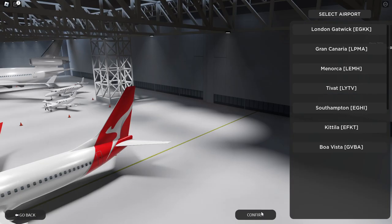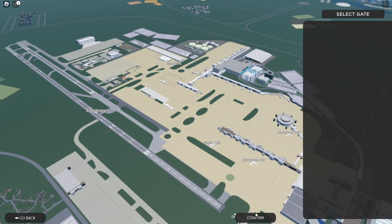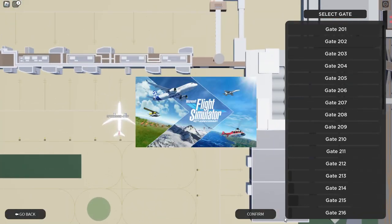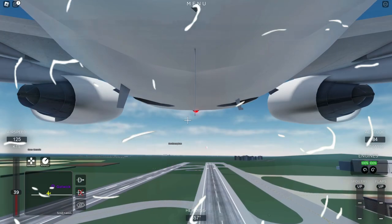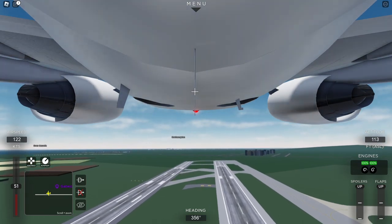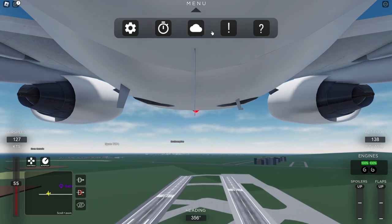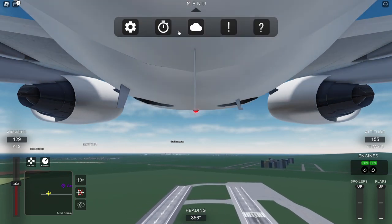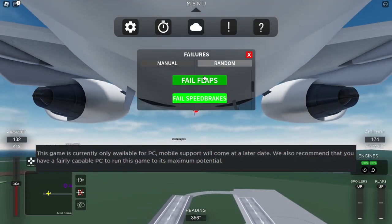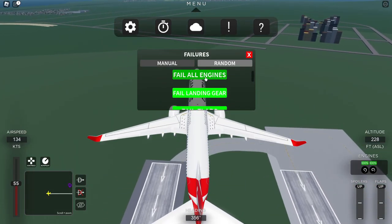Since the game is only new, there isn't a large aircraft selection. The plane handling is very realistic — all planes in the game follow a very Microsoft Flight Simulator feel, and the same goes for the UI. A downside of having such good handling is that it's hard to fly the plane sometimes, and mobile players can't currently play.